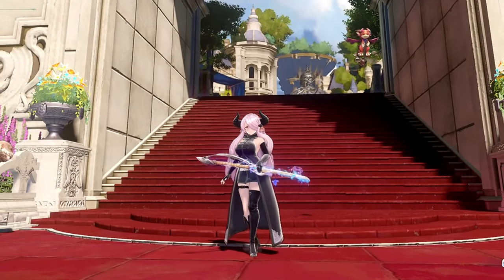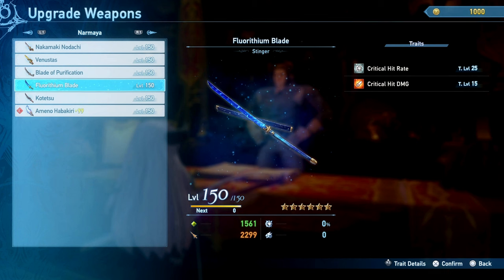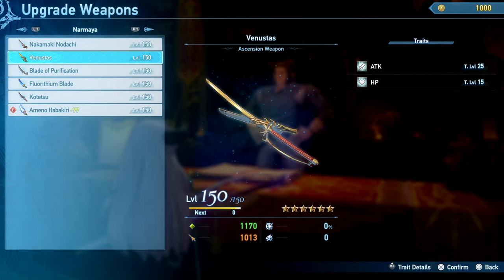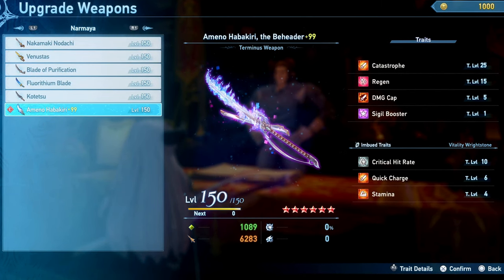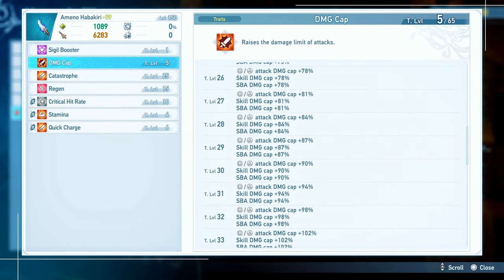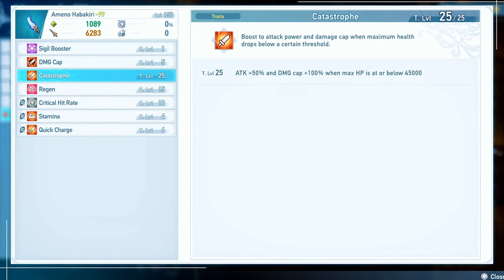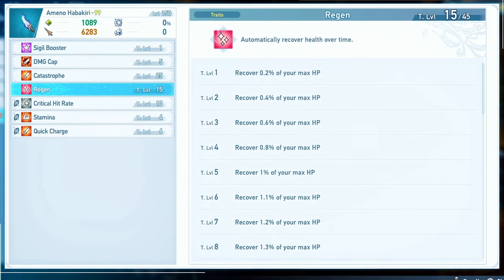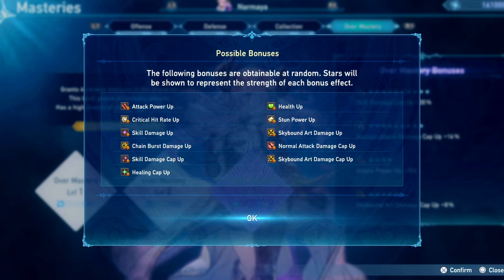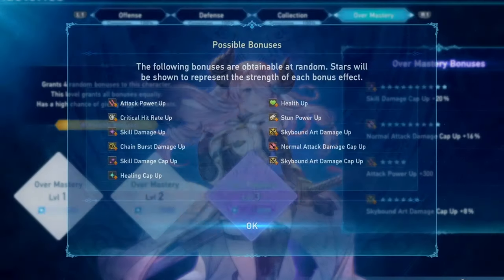Now let me show you the gear for my endgame Narmaya build. For weapons, my first recommendation is the Critical Hit Rate weapon giving 25 levels of Critical Hit Rate and 15 levels of Critical Hit Damage. The Ascension weapon is better if fully maxed, but I'd recommend saving those materials for the Terminus weapon — its stats are insane, coming with Sigil Booster to raise all equipped sigil levels, damage cap to help reach level 65, Catastrophe which raises attack by 50% and damage cap by 100% as long as HP is at or below 45,000, and Regen level 15 as a bonus. For overmasteries, aim for as much normal attack damage cap and skill damage cap up as possible — I have skill damage cap up 20% and normal attack damage cap up 16%.